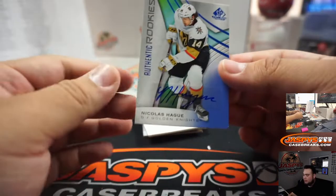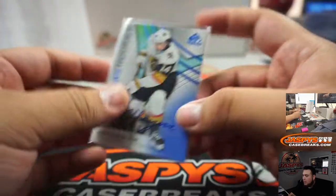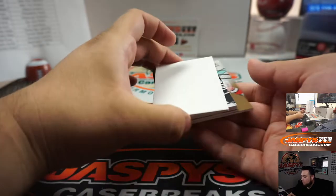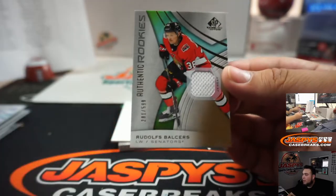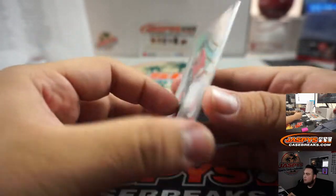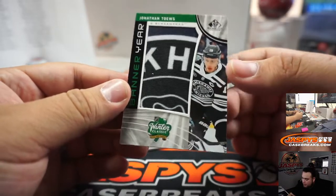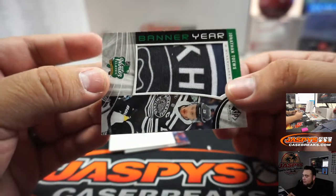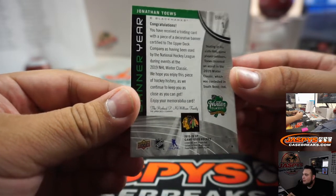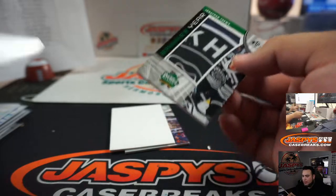And we got one for the Vegas Golden Knights — that's Nicholas Haig, Joseph. We got a relic of Belzile for the Ottawa Senators. And there you go — first little banner year for the Winter Classic. That's a Jonathan Toews, 19th NHL Winter Classic, little banner. I always like to touch it. Blackhawks going to Steve.